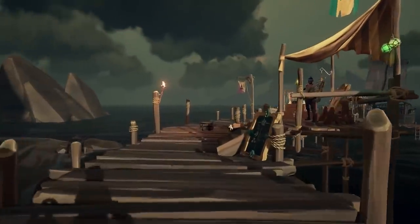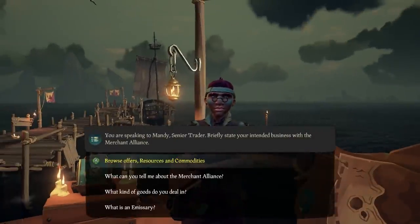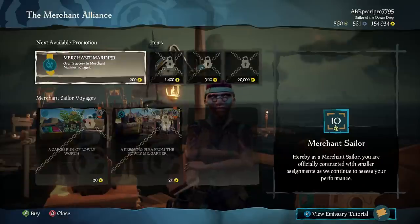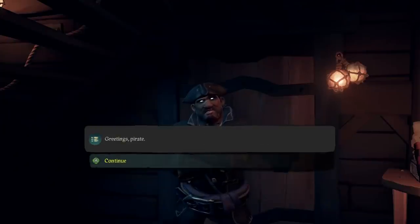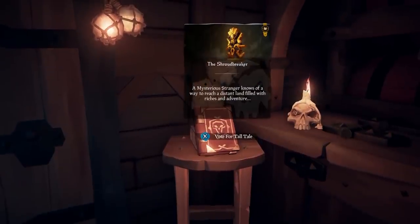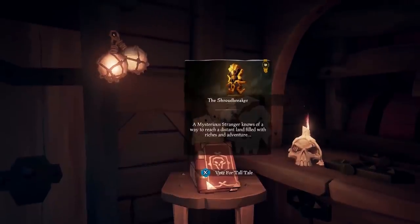You can also turn in random items you find while sailing around. Treasure chests, supply crates, and bounty skulls should go to their respective factions, but items like mermaid gems can be sold to anyone, and they're a great way to increase your reputation with the company you voyage for less frequently. If you're looking for something a little more story focused, Tall Tales are your best friend. Not only are they fun adventures, they're a great way to earn money, especially when you pick up some voyages to complete along the way, and unlock some unique cosmetics too.